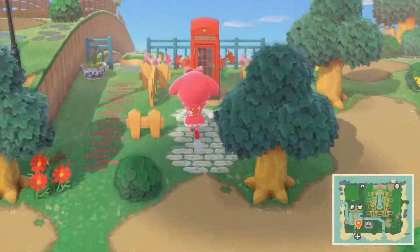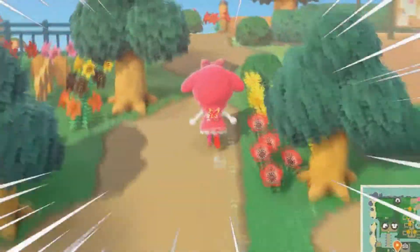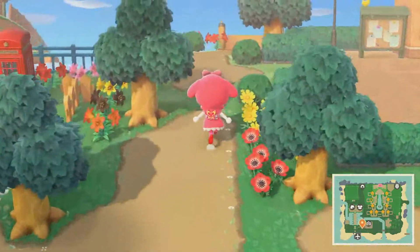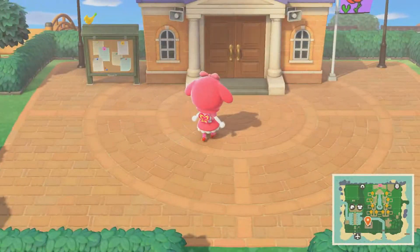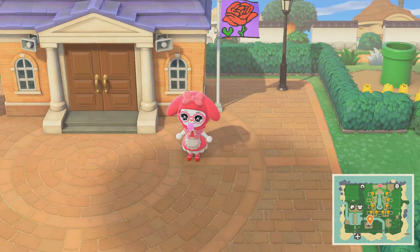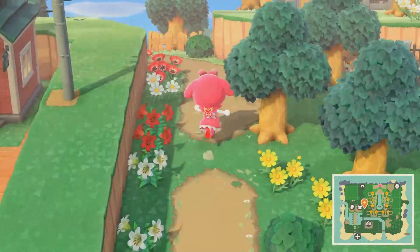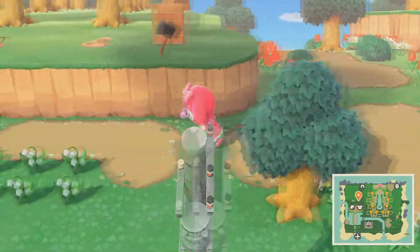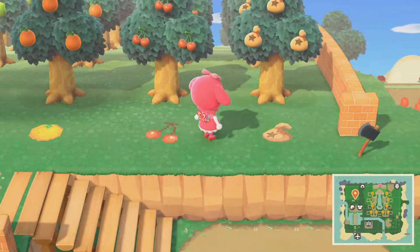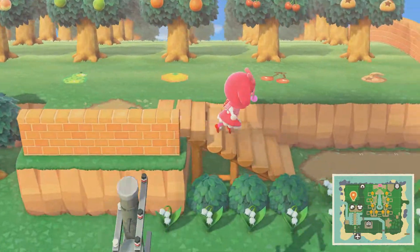We'll make our way over — got a little telephone booth. We'll go up. I got my Resident Services building right here. This is my flag. My island is called Valorose, by the way, so it's like V-Rose on the flag. CJ is a little shit and I hate him. If you keep going all the way up, you'll get to my little tree area, just where I have trees and a bunch of money trees. I don't harvest them because I think they look cool.